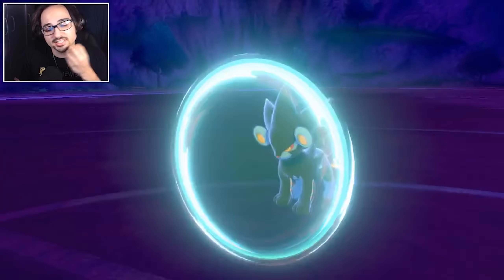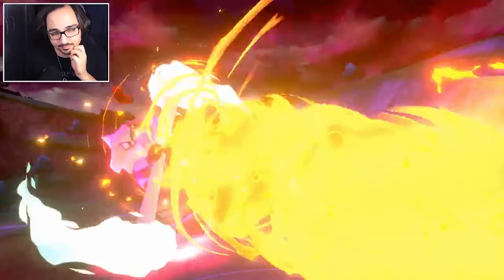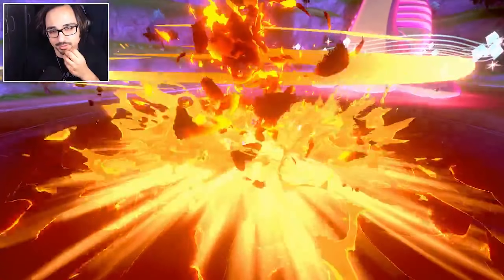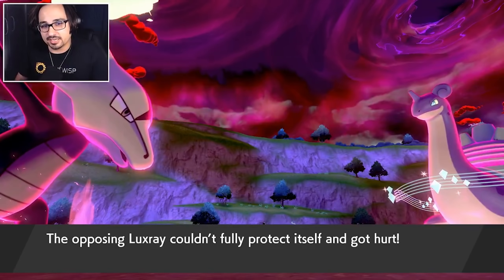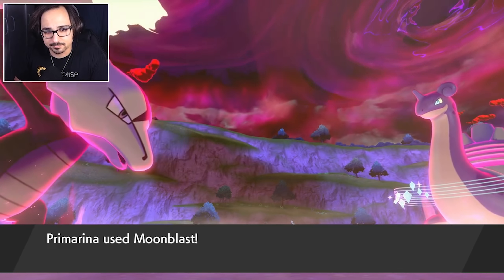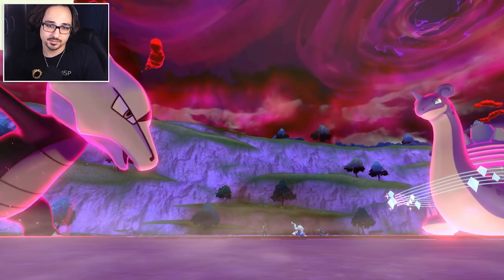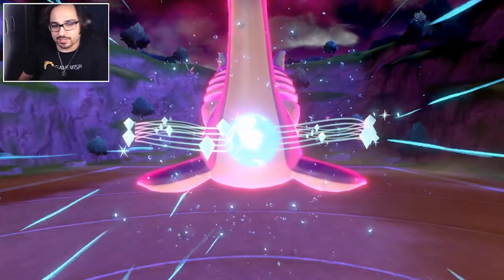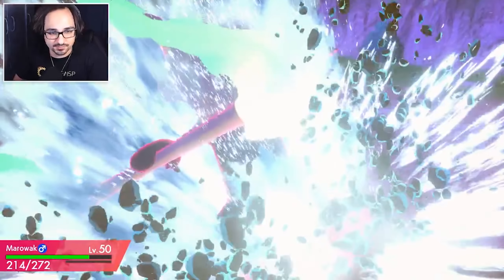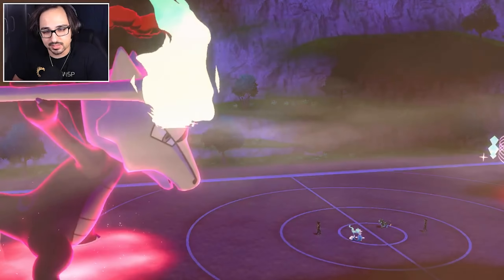Oh no, that's bad — but it's nice that we're setting up Flare. We do about a fifth of damage. That's good, and at least since we have the Flare set up — that's through Aurora Veil too, by the way. At least now if he does go for Max Geyser, we're going to be taking a little bit less damage. I think his Dynamax is now over too, so I can feel kind of confident going for Max Phantasm onto that Lapras now. Actually, I think this is the time where I double into this Lapras.